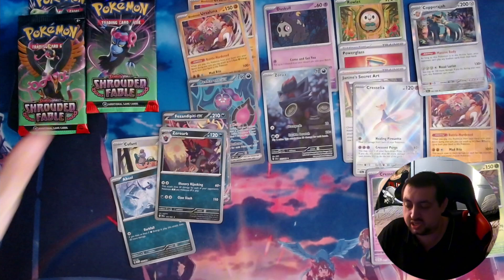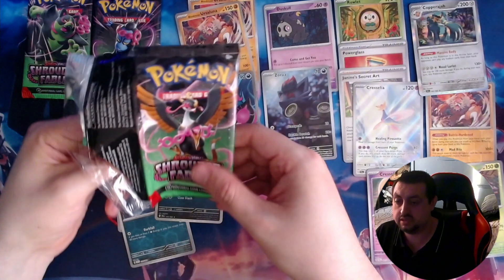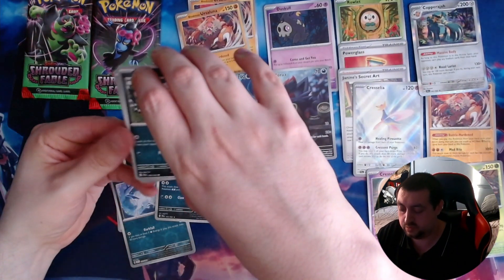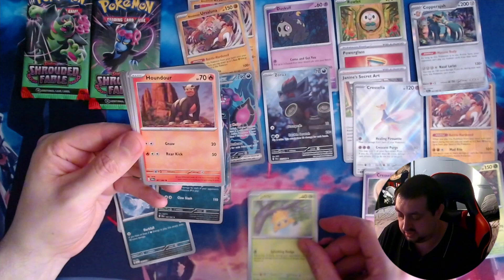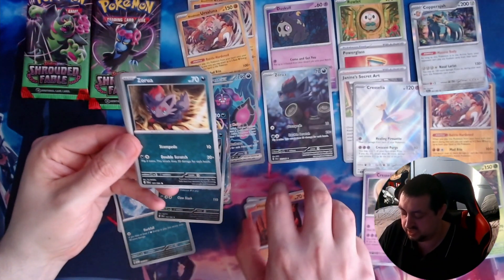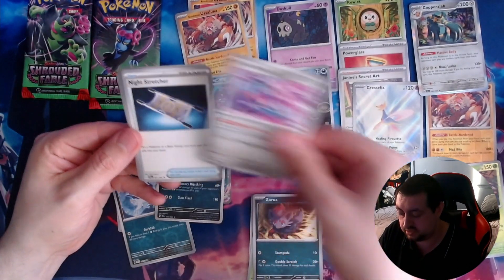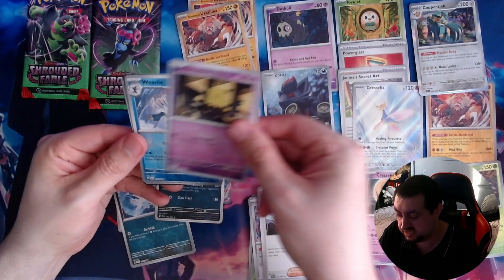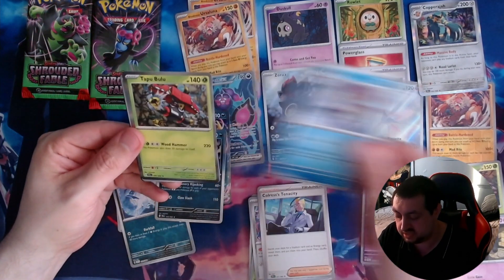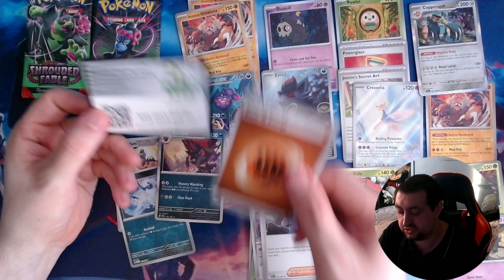So we're getting a couple of evolution lines complete — in Axew and Zorua — so that isn't too bad. Next pack: we have got an Inca, a Joltik, a Houndour which completes our Houndoom line, a Zorua, a Genesect, a Night Stretcher, Palorus's Tenacity, a Drowzee, a Weavile, and a Tapu Bulu — I've not heard of that. There's the energy and there is your code.